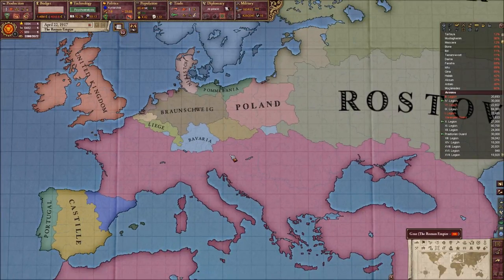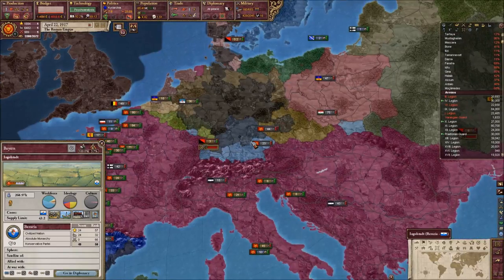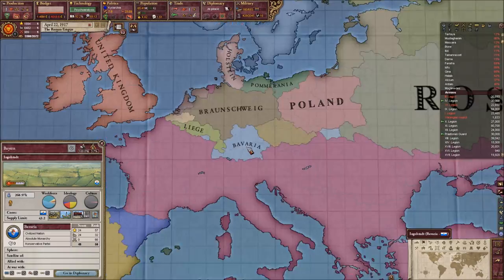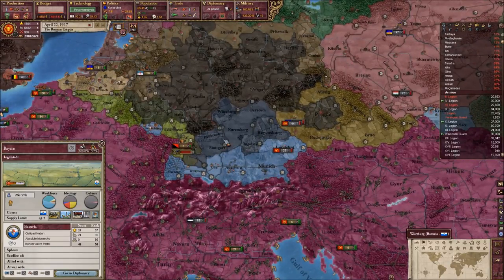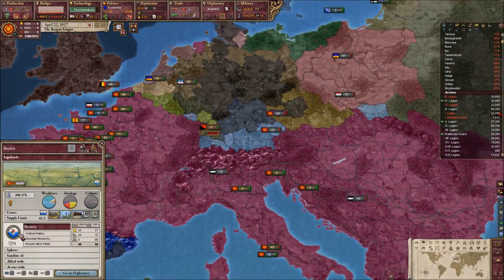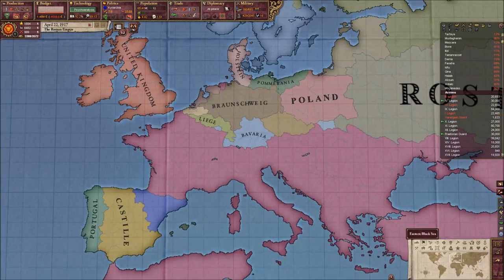Then we've got Bavaria. I've mentioned this earlier but I've eliminated all traces of Germany — no more German cores and obviously no more Germany. From basically the German heartlands I've ripped a few countries, but I've also decided to release Bavaria once again. There's a little border gore going on but I felt this was very historical so I didn't want to change it. Bavaria covers modern-day Bavaria as well as parts of Baden and Württemberg. They are also an absolute monarchy with the conservative faction in power and five million men, so they're likely to come back as a great power if their economy recovers.